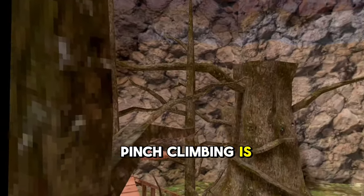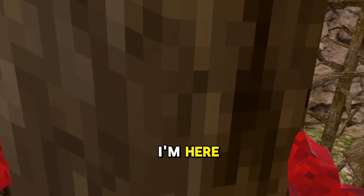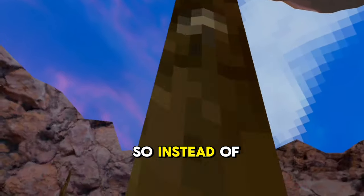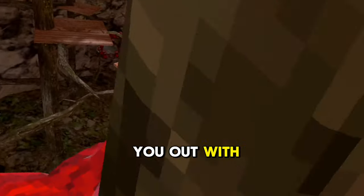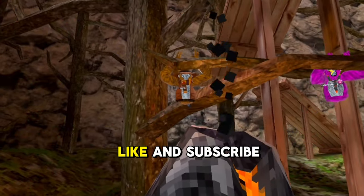Pinch climbing is probably the easiest thing you'll see today, but you can still mess it up, which is why I'm here. When you're pinch climbing, if you just hold normally you're going to fall. I'll show you this quick trick to help you out — you basically want to jump up and down so you don't slide off.